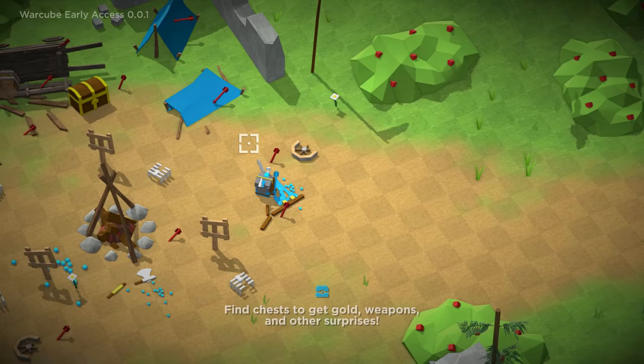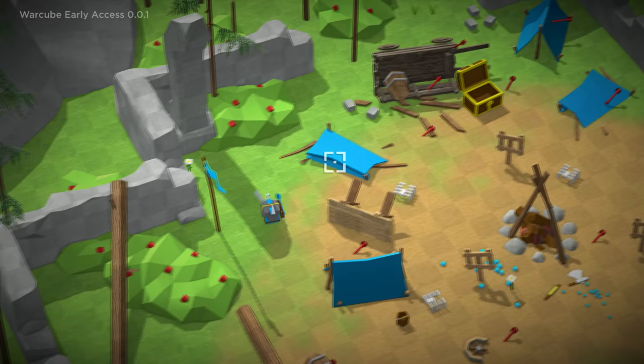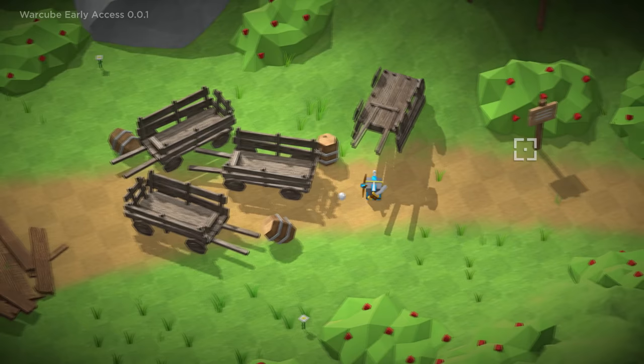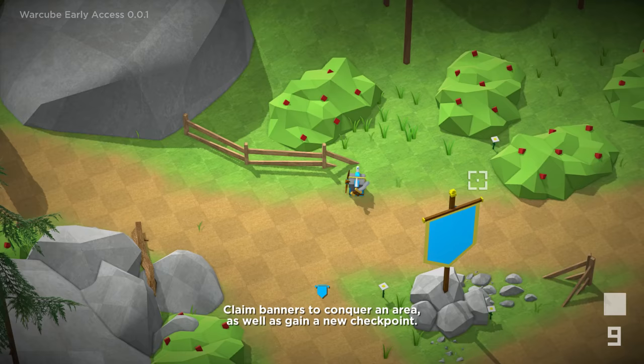There's arrows everywhere. Find chests to get gold, weapons, and other surprises. I found a chest — give me your bounty. We get 50 gold, or 50 cubes of gold. I'm taking out everything like a freaking wrecking cube. I wonder if we can jump further — wow, you can really move if you do it at the same time. Just the old jump attack — it's a hell of an attack. Oh, I just right clicked — we have an arrow! Good to know.